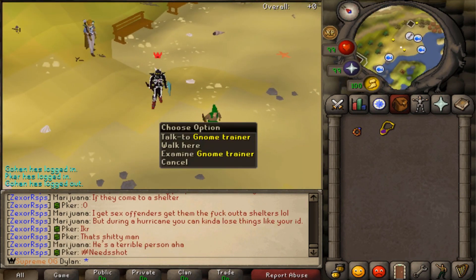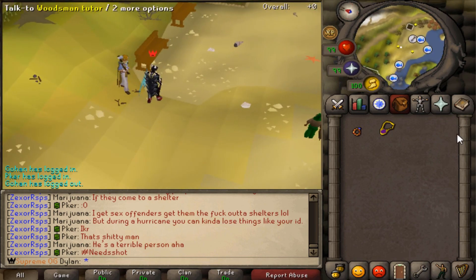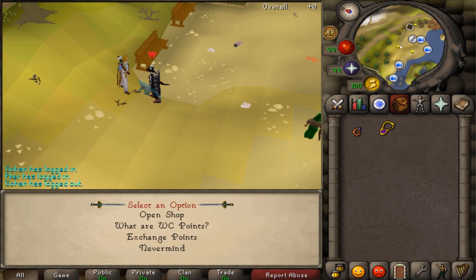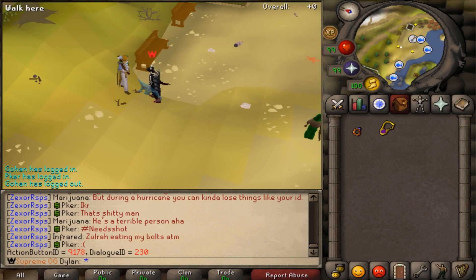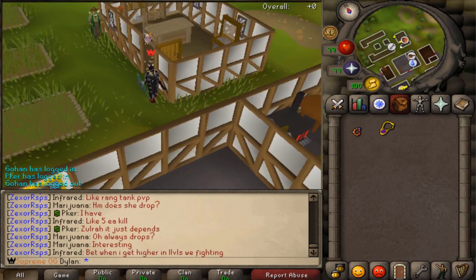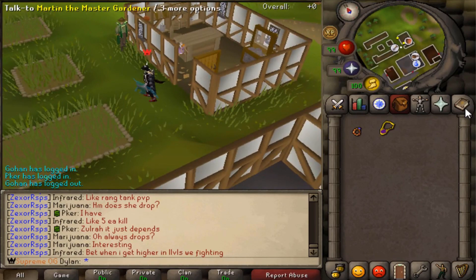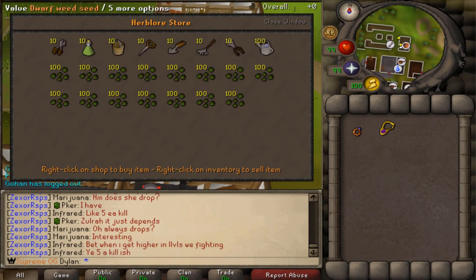Here we are at the Skilling Teleport. You can talk to the Gnome Trainer and he'll take you to the Gnome Agility Course — we have more than just that but he conveniently takes you there. Then we have the Woodsman Tutor. Basically, you give him a certain type of logs, like 10 of each, and he'll give you woodcutting points. You can open a shop and buy a lumberjack outfit and all that cool stuff. At the farming patches, we have Martin the Master Gardener who will teleport you to different patches. The shop assistant sells all the seeds you need to get your farming level up and all the required items to do that.